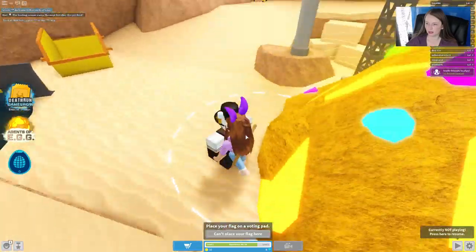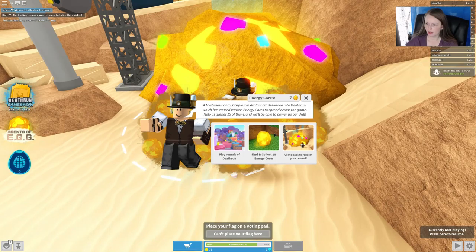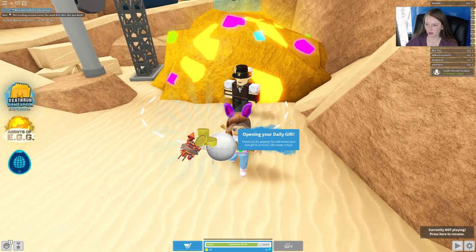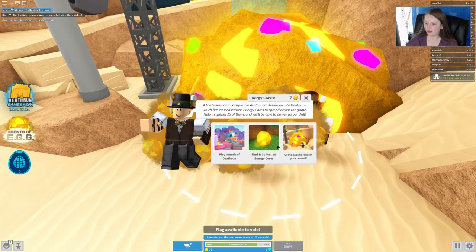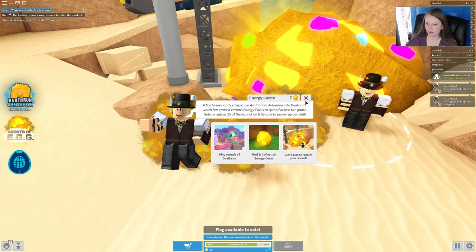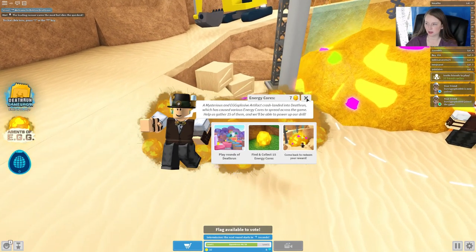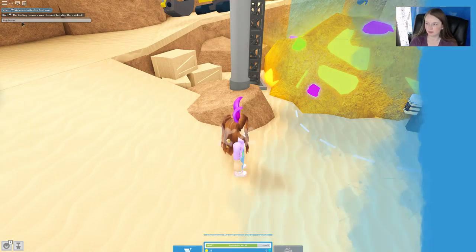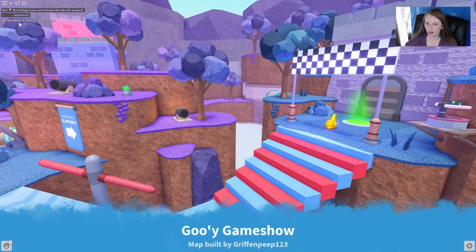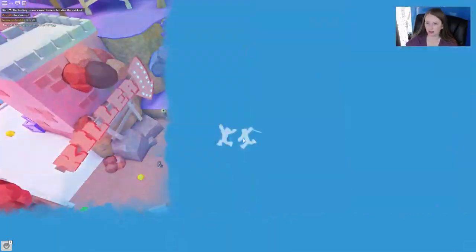Let's hit the pause button. I just wanted to make sure I didn't have to actually have that quest first, and I don't. It tells us that we have to have 15 energy cores. Right now we have seven, and you can come over here and see the quest — it confirms we have seven.